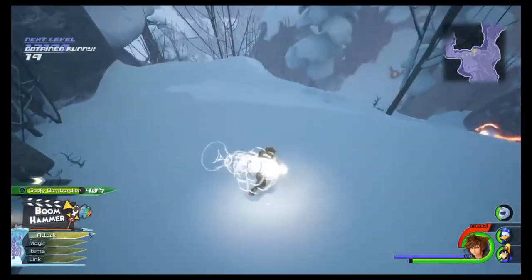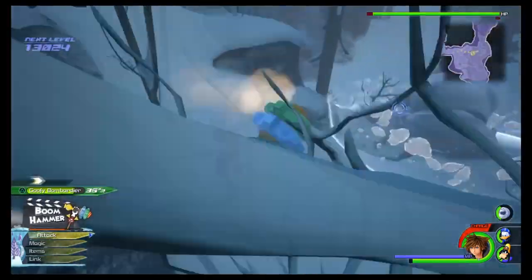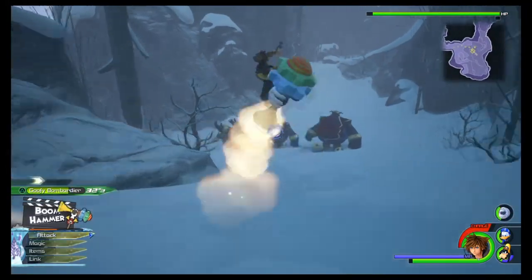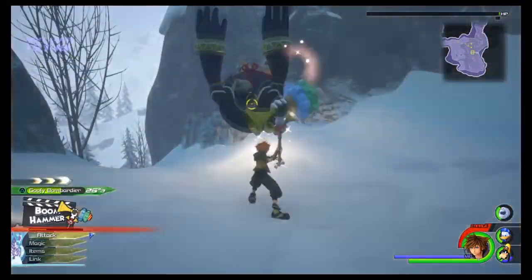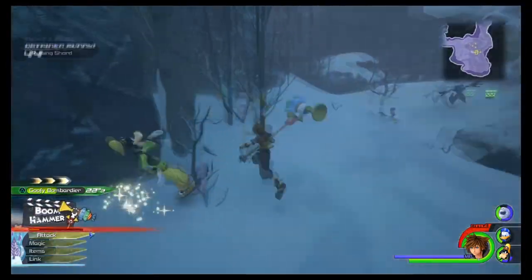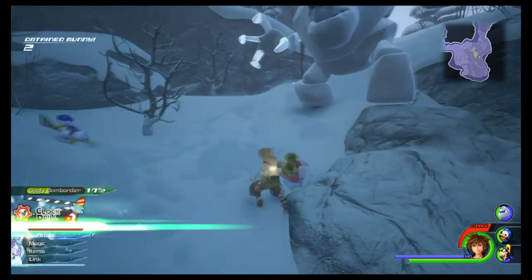The only thing that's a bit annoying about the keyblade is it makes weird noises when attacking — weird squeaky noises. Also the passive from this keyblade is MP Haste, and it has 3 of them. So that means when you've spent all your mana, you get mana back really quickly. And having 3 of those stacks really well.